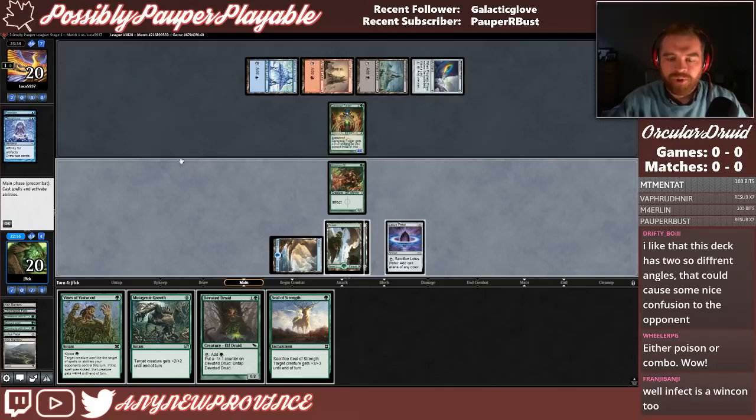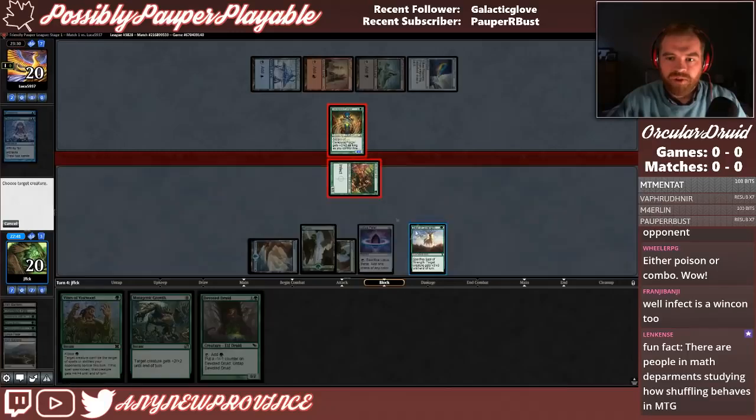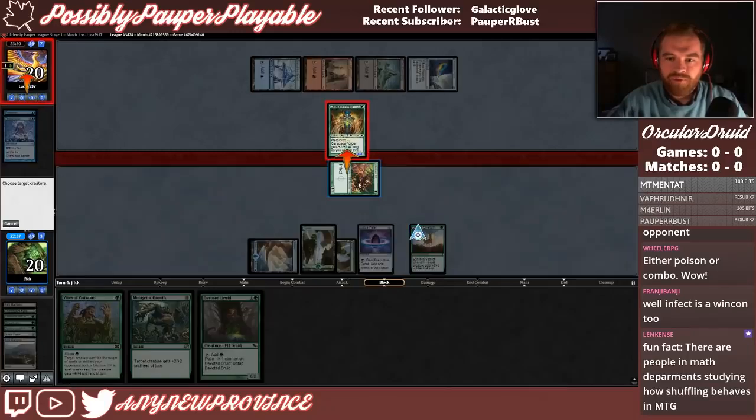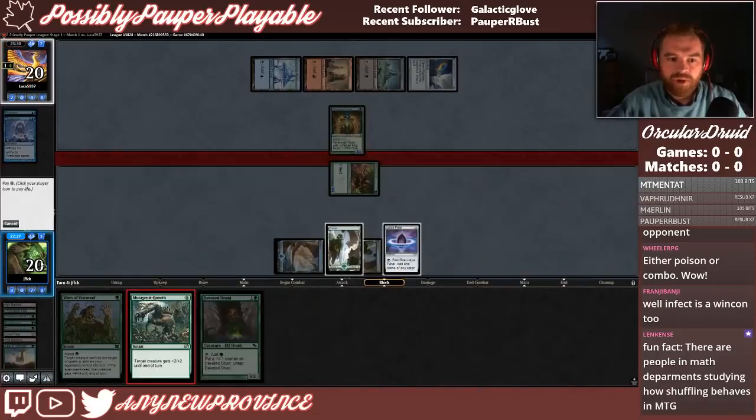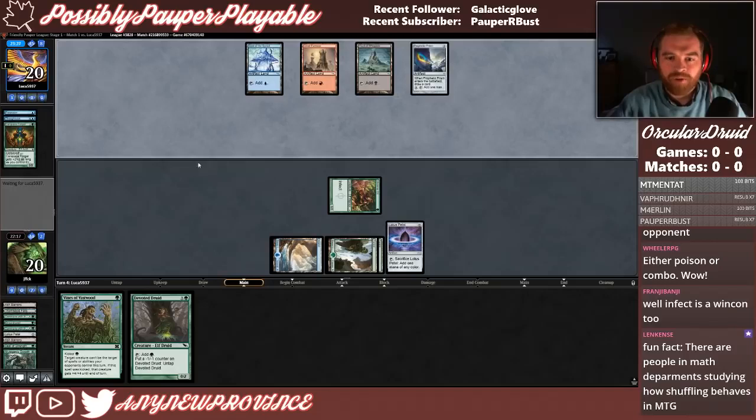I don't really want to use Mutagenic Growth here, but I think that's correct. Let's Seal of Strength, go to combat and attack — see if our opponent blocks. They do. I think our creature surviving here is important enough that I'll use up a Mutagenic Growth. So let's sac Seal, Mutagenic Growth, because it's keeping pressure on our opponent. I don't really want to leave up kicked Vines here. It goes up to a 6/6, their creature dies. We pass, but the chances of us comboing off now are pretty small.